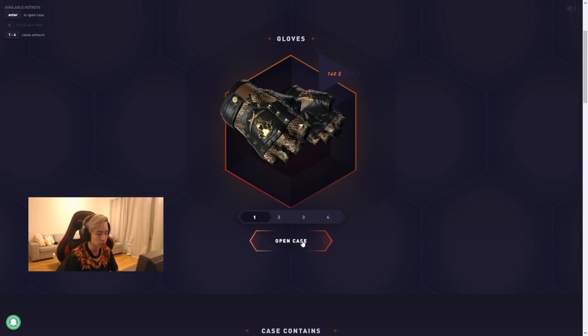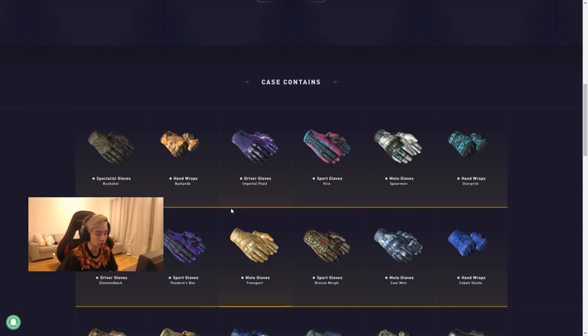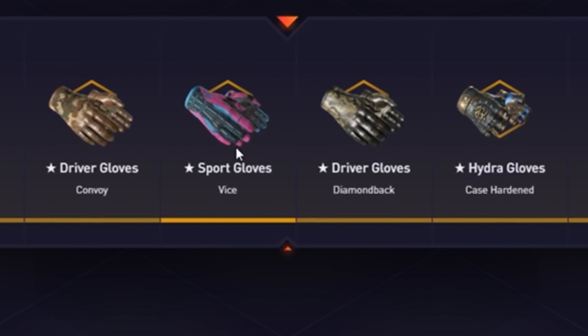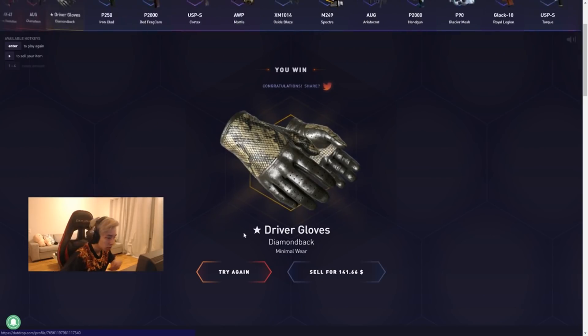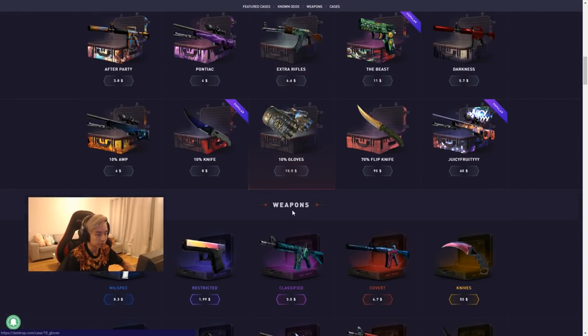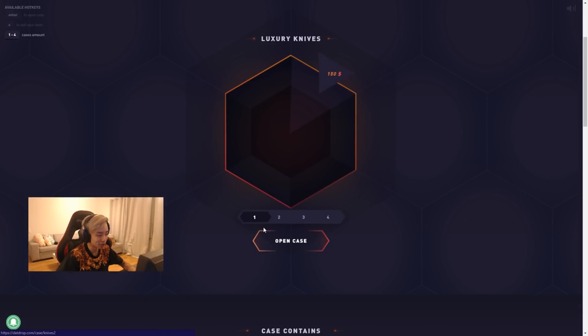Gloves — okay, let's do the gloves. I already got a pair of gloves or something. I'm really looking for another one. Oh hey — what? That was so close to the Pandora gloves. Let's see — that's really nice.